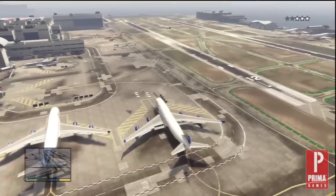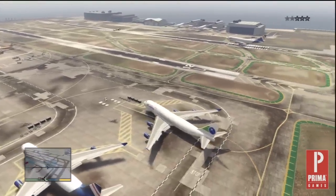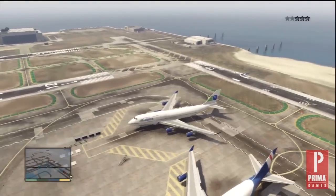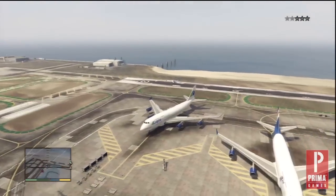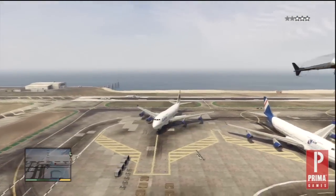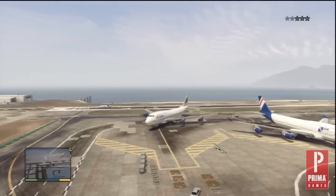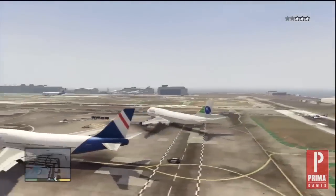Once you're in the plane, back up and avoid hitting anything. If you touch even the smallest object, the plane will explode. You also have to be quick about it because while the police can't do much to harm you directly, they can damage the plane. If the plane is damaged too much, it won't stay in the air very long or it may not take off at all.